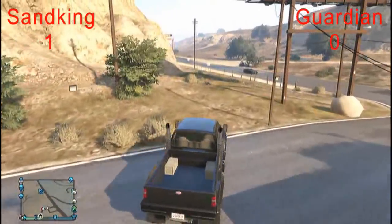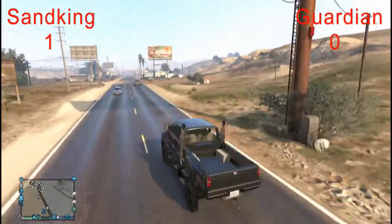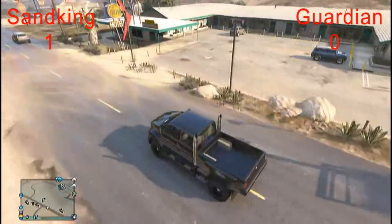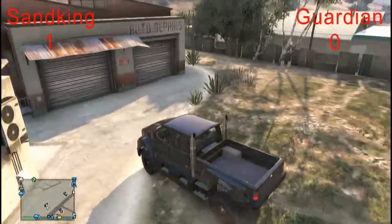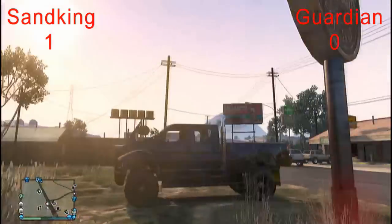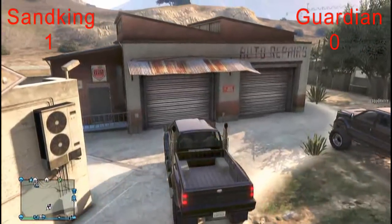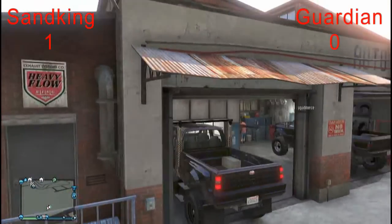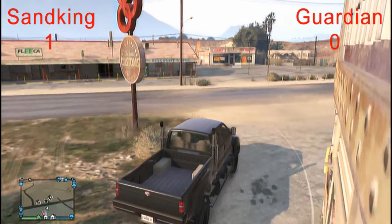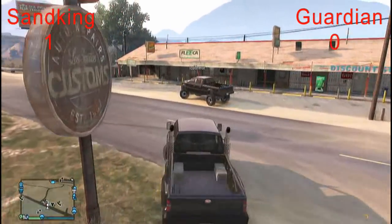That was barely a scratch — it won't cost much. Let's go check at the custom shop. My hood is lifted a little and I have no headlights, same with yours. Since my front end was caved in and my truck is more expensive, it might cost more. The Sand King repair cost: three hundred dollars even. The Guardian: three ninety. So the Sand King wins again — that's two to zero for the Sand King.